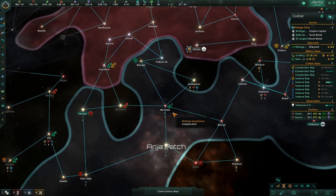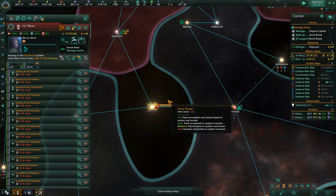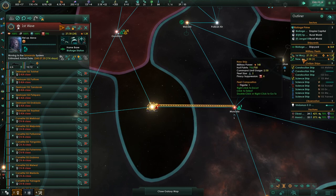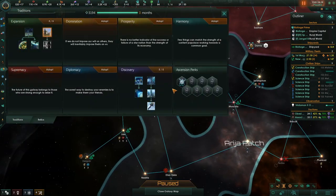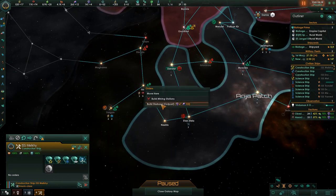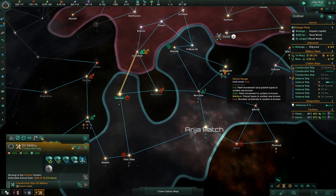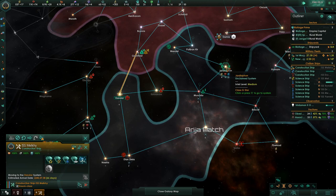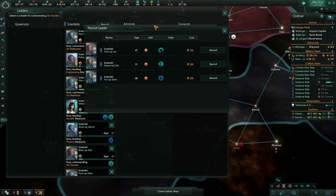Our fleet's about ready to engage. I have this Colonization Field ascension perk — trying to finish that out and get the second ascension point. We've also lost another scientist, so we'll pick a new one up. This time we have a physics researcher available.